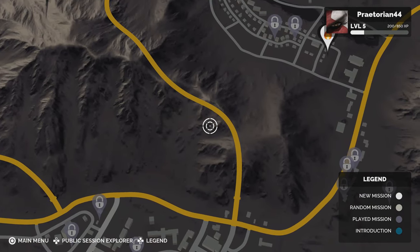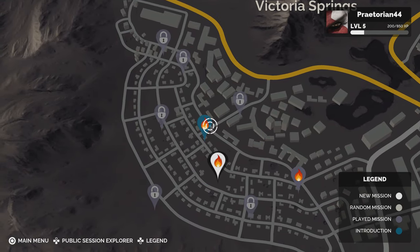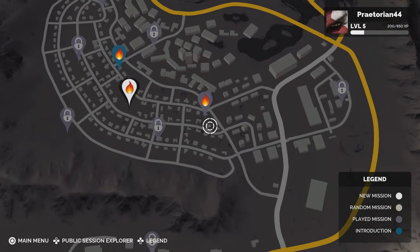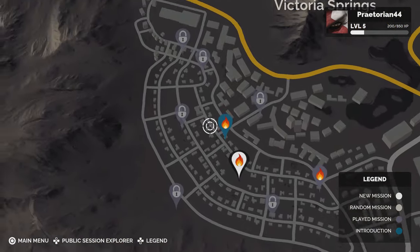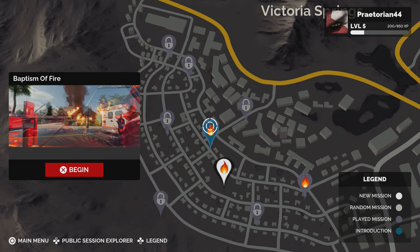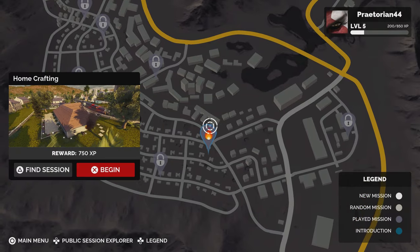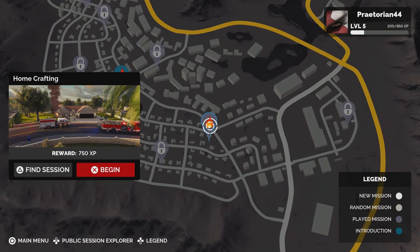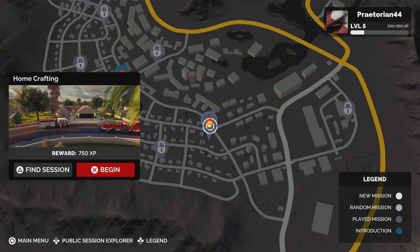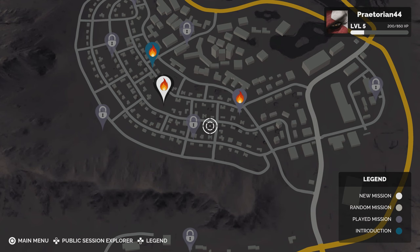We did the first introduction mission — Baptism of Fire — and there doesn't seem to be any way to zoom in or out on the map. We also did the optional training missions that teach you how to play the game, and then our first real mission, which was a home crafting electrical fire. We had to turn off the electricity, save one person, and put the fire out. We're now at level 5.